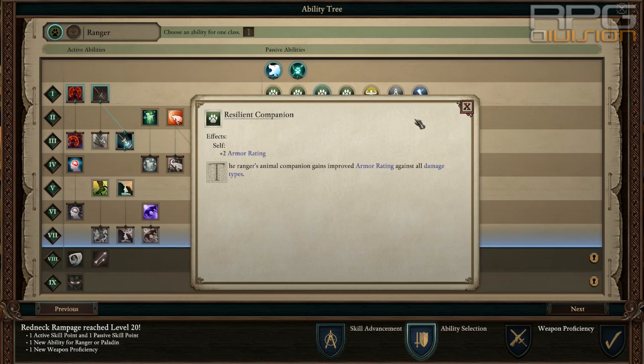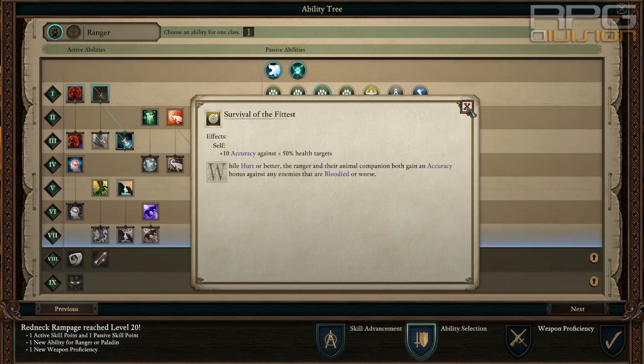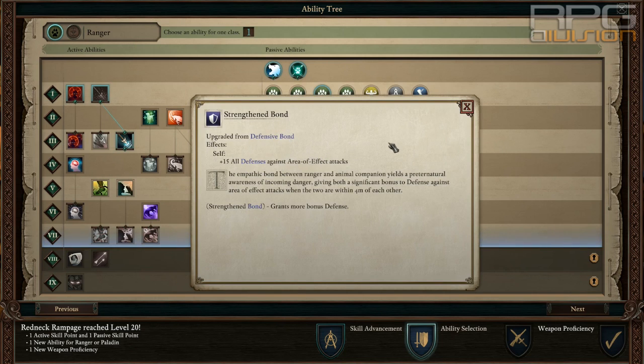From passive abilities, I went with Resilient Companion so the pet can survive more — although I'm not using the companion at all; I'm just keeping them in the back. Take Marksman as well, although Marksman doesn't work with blunderbuss since blunderbuss has only four meter range — it works with Driving Flight and AOE attacks that land further than four meters. Definitely take Gunner and Two Weapon Style. Must-haves from here are Driving Flight, Uncanny Luck to convert more hits to crits, Survival of the Fittest, Improved Critical, and Superior Camouflage. I also took Strength of Bond to get more defenses when the companion is next to us.